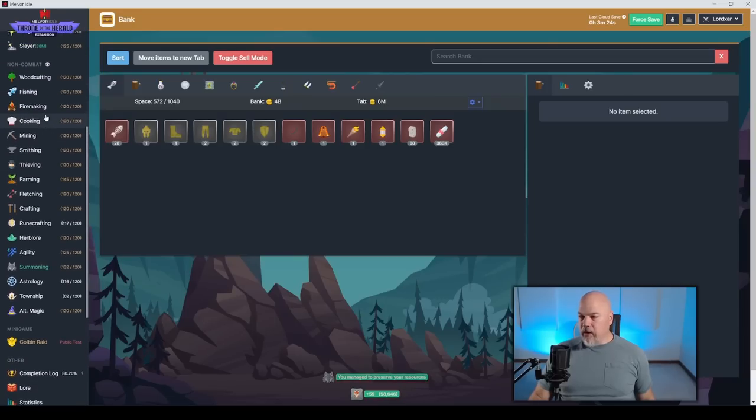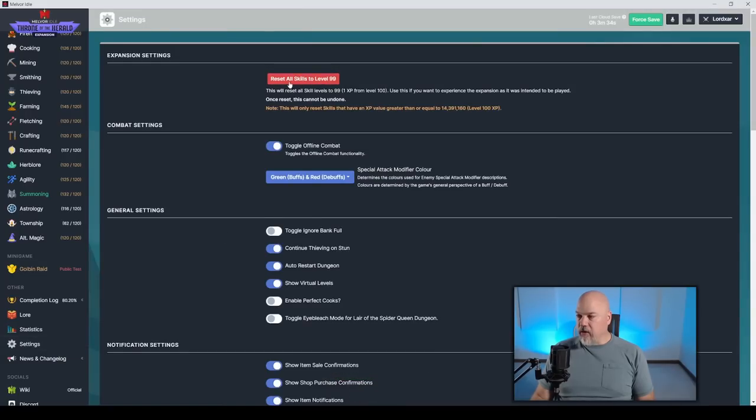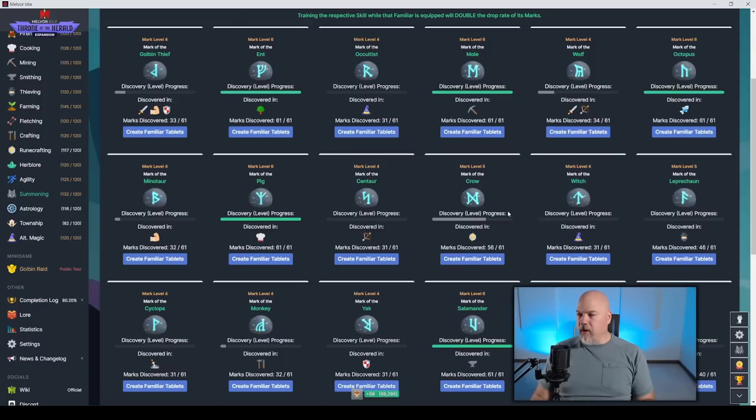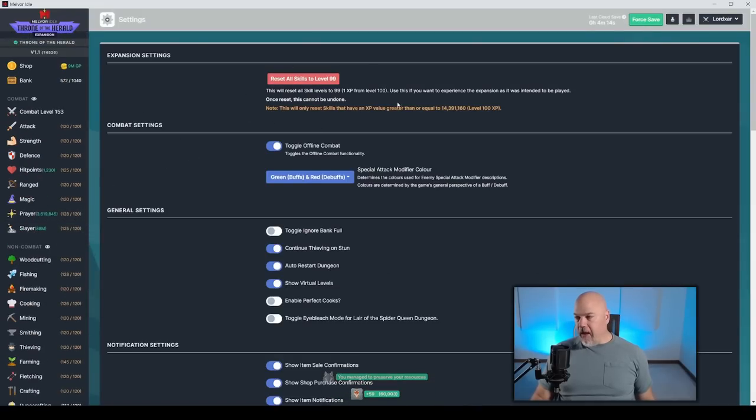First and foremost, if you got things leveled up past 99 but you wanted to start the expansion at 99, there is a setting for that. You reset all skills to level 99, and this only resets your skills down. On my hardcore character, I had some summoning marks from something I was working on. When we got the township patch, we got the level 61 marks or something like that, and then once the expansion came out, I had a few marks in like woodcutting or something on my hardcore character — that stuff stayed. So there are certain things that stay and don't go away when you do this reset. That is there if you wish to use it.